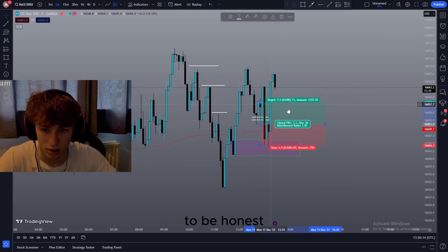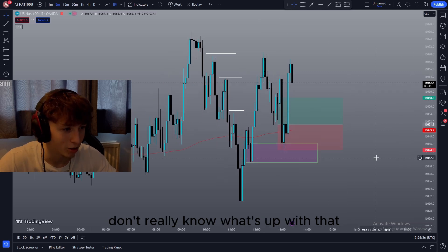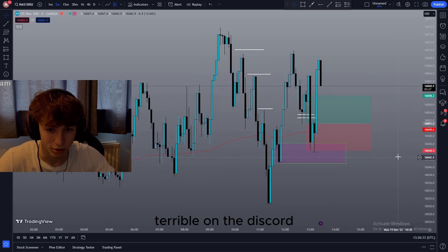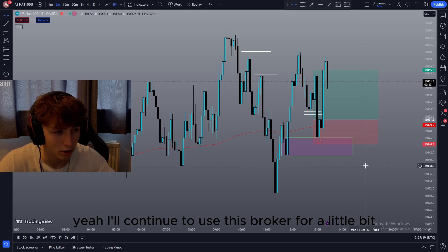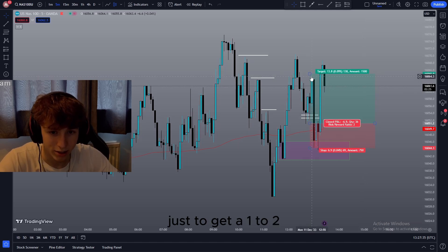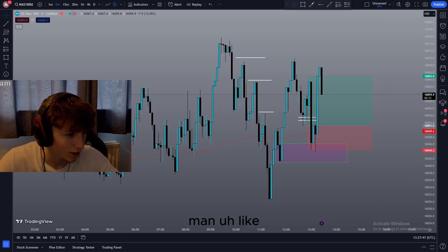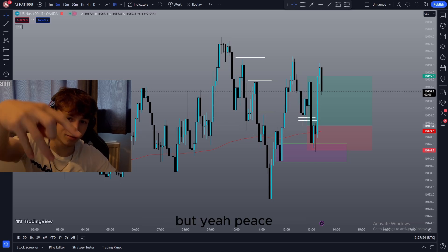On the five-minute it just looks more like a break of structure to the downside, but this trade could go for more than 1:1. This would have been a 1:1 even with the horrible spread. A lot of people in the Discord said the NAS spread was terrible — by the way, join the Discord, link in the description. I'll continue using this broker at least until Christmas and see how the spreads are. I'll likely try to find a prop firm challenge in the new year. I just targeted just above the liquidity to get a 1:2. That's the end of the video — like, subscribe, comment, follow the Instagram, and join the Discord. Peace.